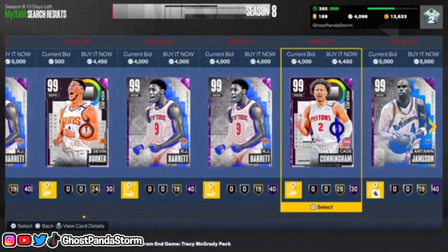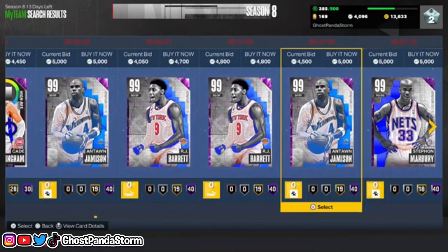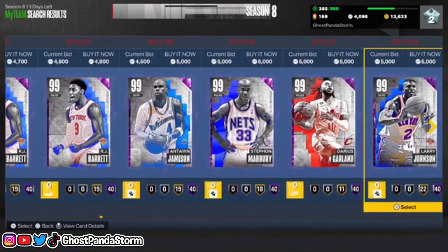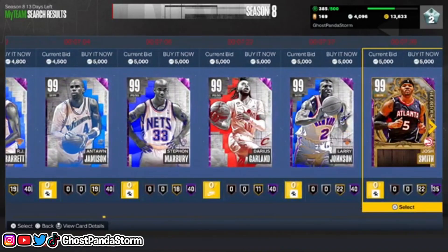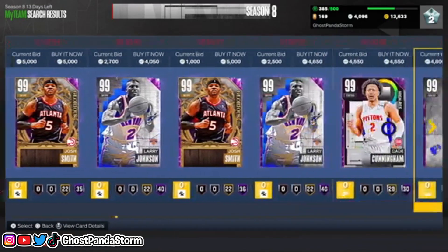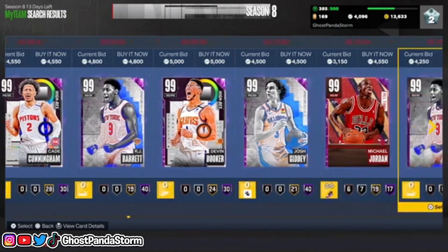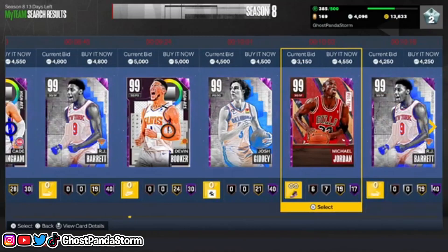For under 5,000 you've got quite a few options — plenty of RJ Barrett, Antoine Jameson, Stephon Marbury, D.G., Larry Johnson Grandmama, Josh Smith — a little variety. Then there's Booker of course, and oh look at that, some fellow named Michael Jordan — he was pretty good back in the day. There's number 23.